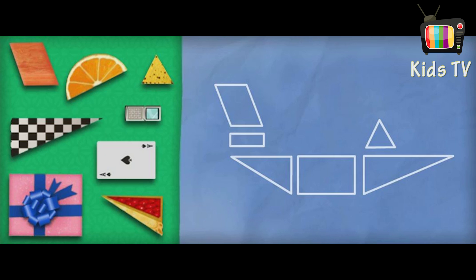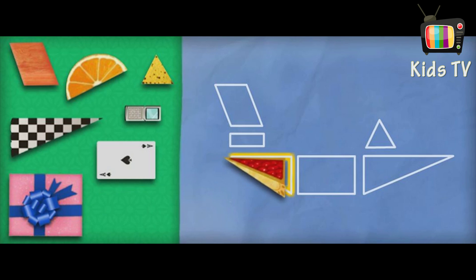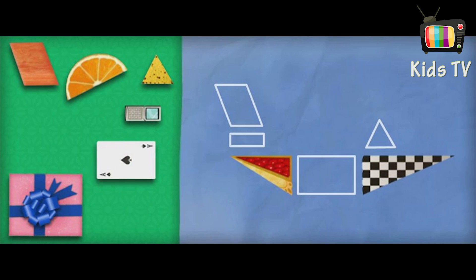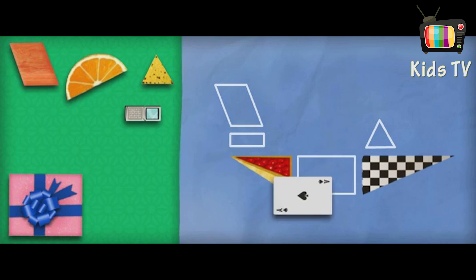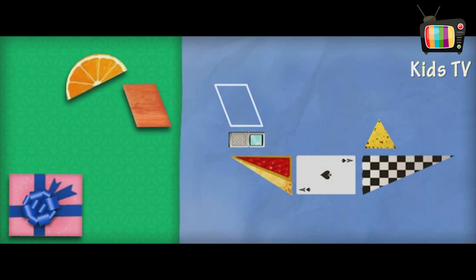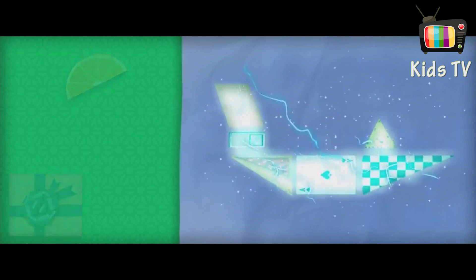A speedboat! Let's do it! A triangle — three sides and three angles! Way to go! A triangle! A rectangle — two long sides and two short sides! Yes! A triangle! A rectangle — two long sides and two short sides! Good job, Umi Friend! A parallelogram! Great job! All we need now is... Super Shape!